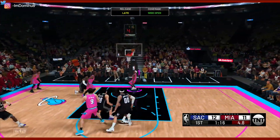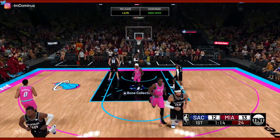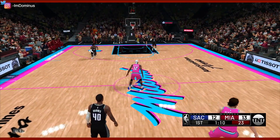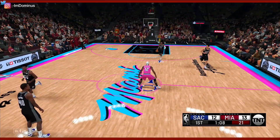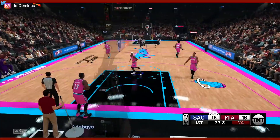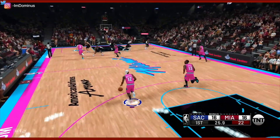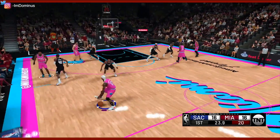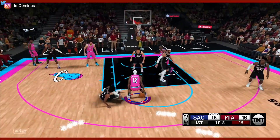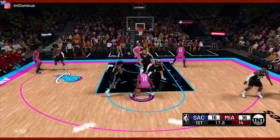Get off of me. Nasty spin move — oh my goodness, that was disgusting. Off the inbounds, I hit him with a spin move immediately. 16 to 16 at the end of the very first quarter of the game and I've got D'Aaron Fox back on me and he's still having a hard time staying on his feet.